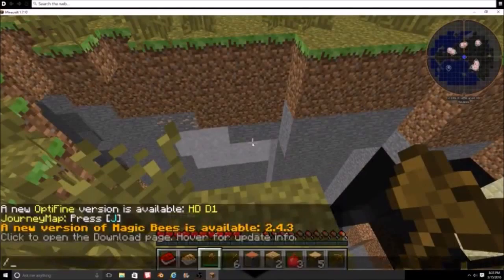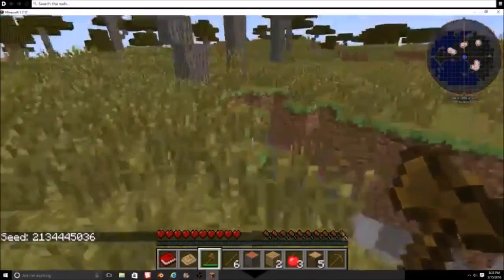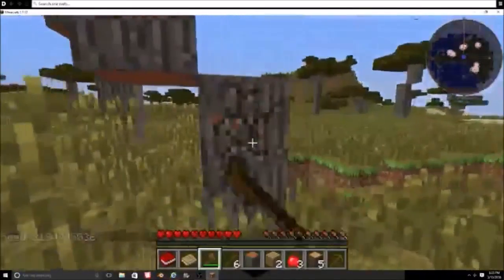I'm gonna go ahead and give you the seed really quick. If you guys see something you like and you want to play on this map or this particular generated seed, let's do slash seed — and there it is right there. Go ahead and type that into your world generator.